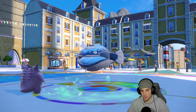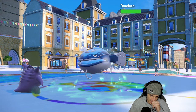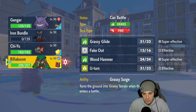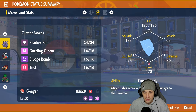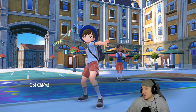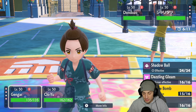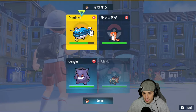From here, do we bring out Rillaboom or do I just bring out Chi-Yu? I think we bring out Chi-Yu — Gengar's speed is around 178, I think Chi-Yu can outspeed around 167. I could throw a burn on Dondozo or just double down with attacks. We're Choice-locked into Sludge Bomb here, so I'm gonna try to throw a burn onto it with Will-O-Wisp.